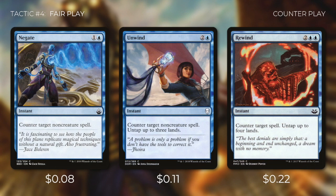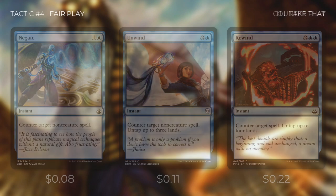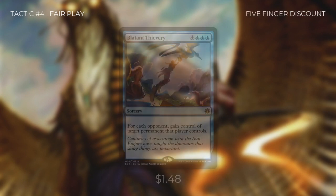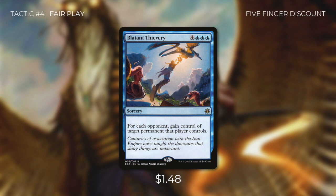We're also running some counterspells with Negate, Unwind, and Rewind. Negate and Unwind both counter target non-creature spells, but Unwind also untaps up to three lands. Rewind can counter any kind of spell and untaps up to four lands. There's also Spell Swindle, which not only counters a spell but also creates X treasure tokens equal to that spell's converted mana cost. And finally, we're running Blatant Thievery, which says for each opponent, gain control of target permanent that player controls — a fantastic card that can even win us the game in the right situation.